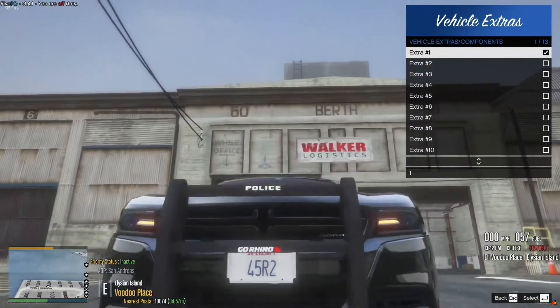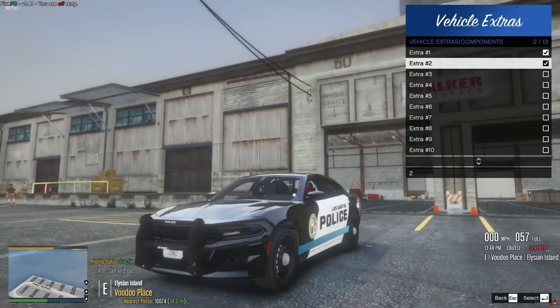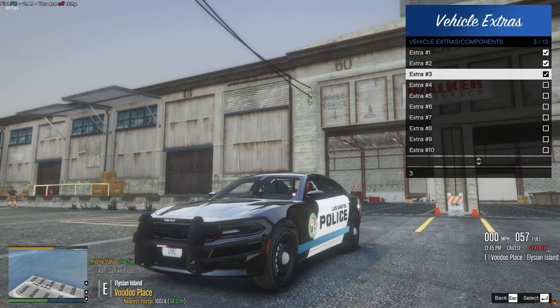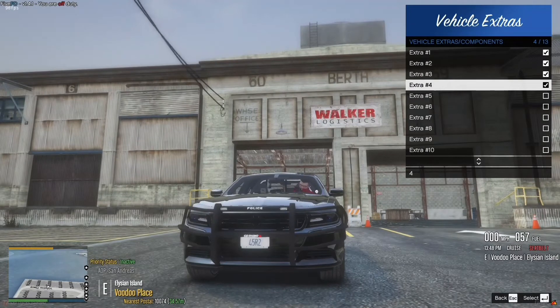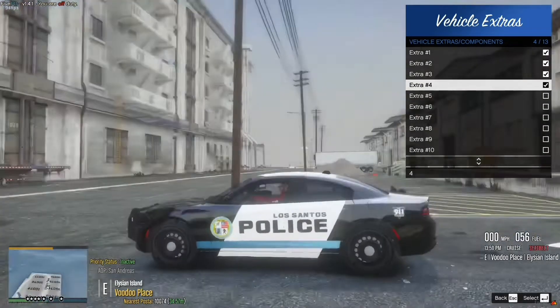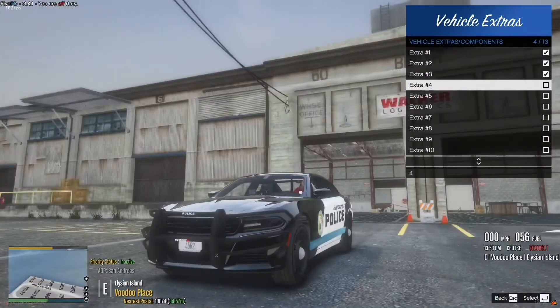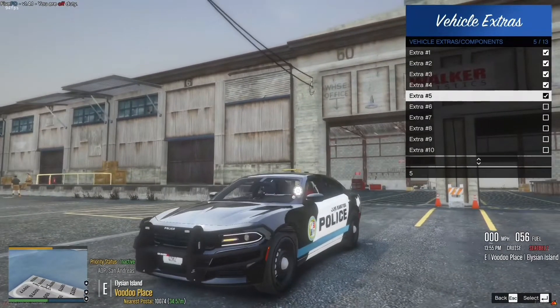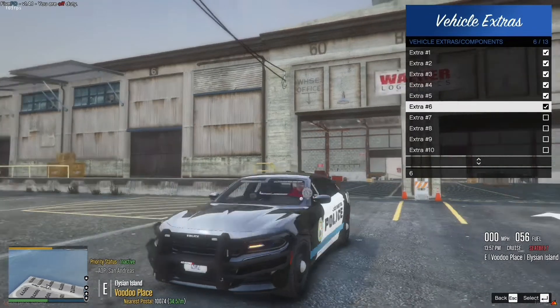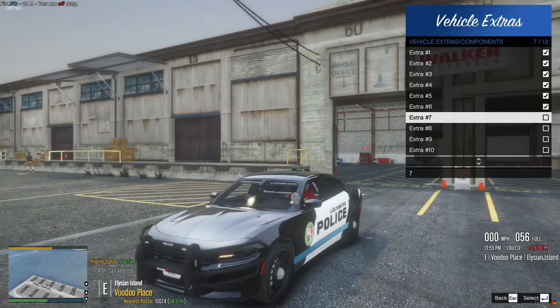Extra one is a Go Rhino pushbar with the police lights mounted to it. You have the full headlight wraparounds, and then you have the bumper wraparounds if you need those as well. Then you have all the police lights. Now the Dodge Charger in this model — this one on this server has the wrong number mounted to it, so the lighting doesn't work and it'll be glitched here and there. So I'm not going to have the lights on for this one, but I'll showcase everything. You have Extra 5, which is a driver's side spotlight — that does light up and work. You have a visor light bar that does work, but the problem is it just doesn't work on this model.